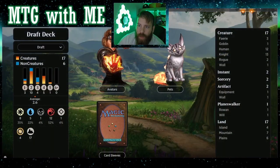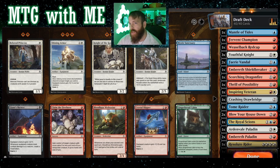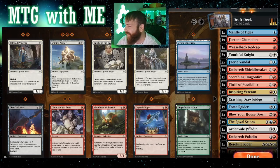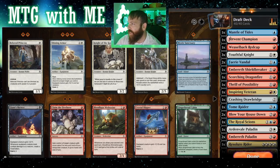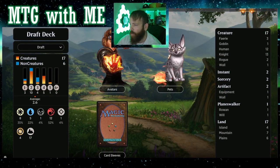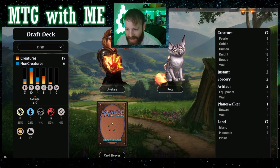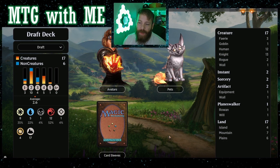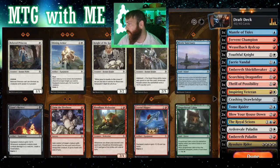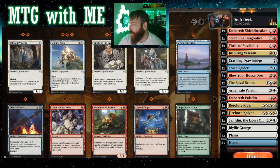Okay, now 2.6 curve. I like how under planeswalker it says Rowan and Will — one of each, but it's only one planeswalker. That is absolutely the deck. 2.6 curve, I love it — 17 creatures, 17 lands. It says 52% mountain, 35% plains, and 22% island.